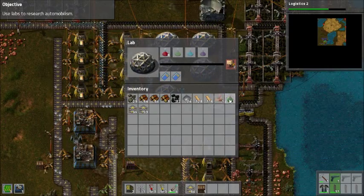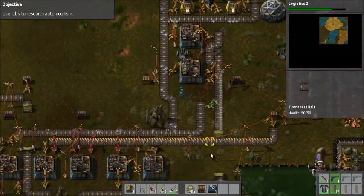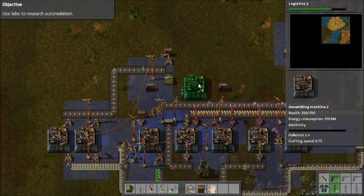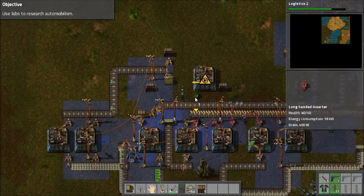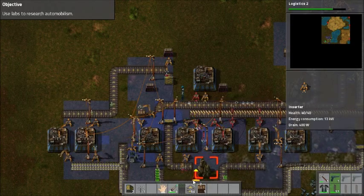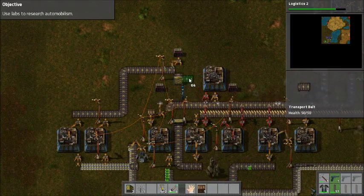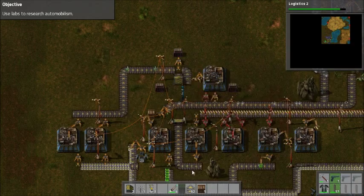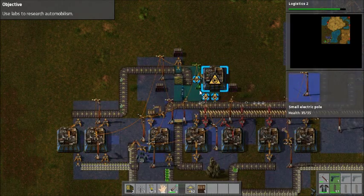There we go. Logistics will be done in just a second. It needs to be close enough to allow for the long-handed inserter, so it's going to have to go there. This can go here, and this guy can go here. You'll be making red science packs. Couple of electric poles. And we're good!